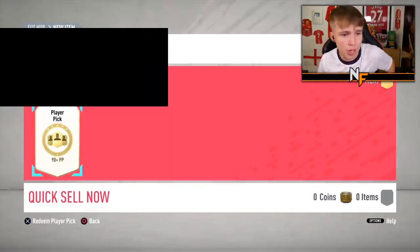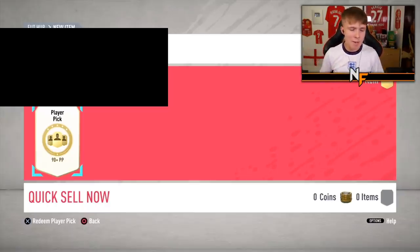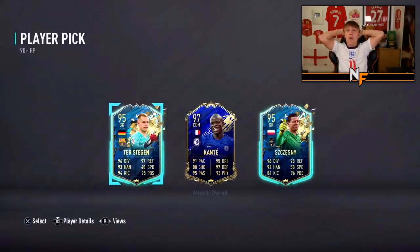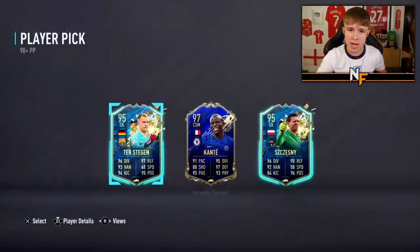Thanks to Hiko for his 90-plus player pick. Can we get him a banger? Oh, he already owns the Kante. He already owns the team in the Kante. He could take the 97 for higher fodder and chuck him into another SBC if he's not going to use the Stegen or Szczesny. He could chuck him into an SBC and claim him back after he's submitted his one he's already got.